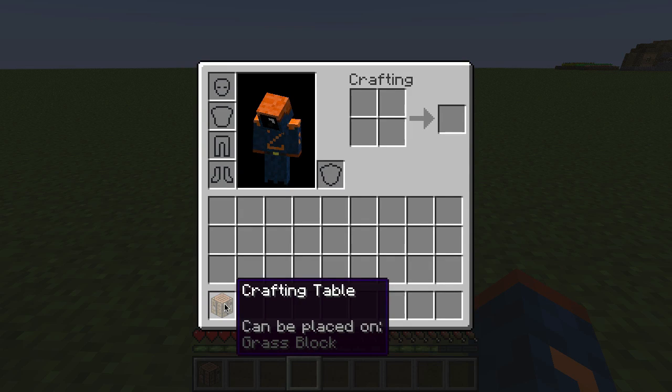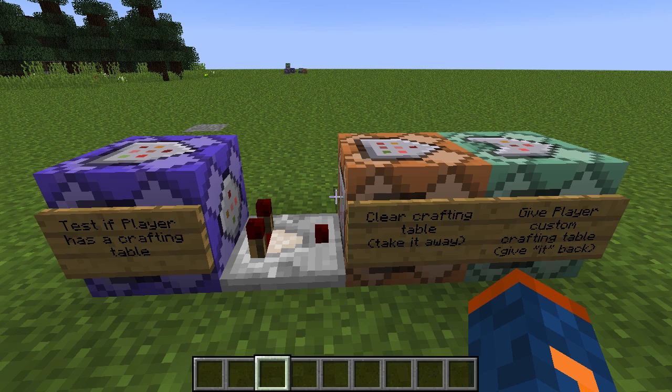Let's look at how this solution is made possible with commands. Here it is — the solution to the problem. We have three command blocks and a comparator, that is all you need. Now I want to point out that this only works in single player and it's for map makers. If you try to do this on your multiplayer server, it will not work, so just keep that in mind — this is only for map makers in single player.